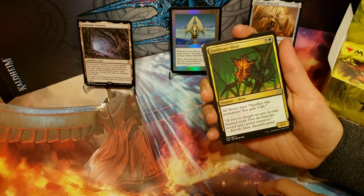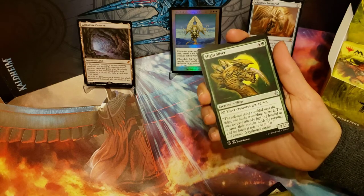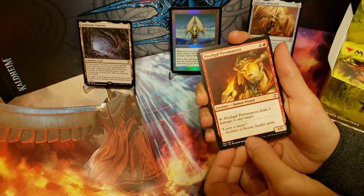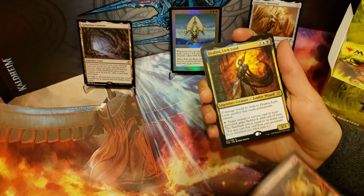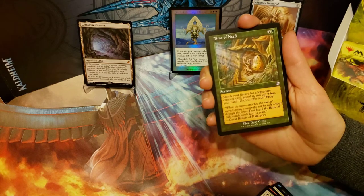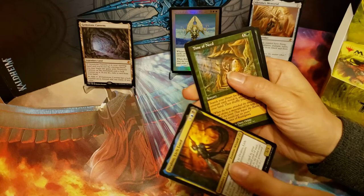I've got Darkheart Sliver, a Might Sliver, a Pyromancer, and the rare is Dralnu, Lich Lord. And our time-shifted card is Time of Need.